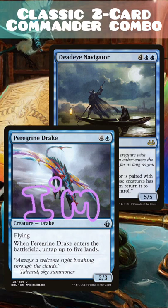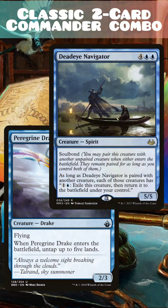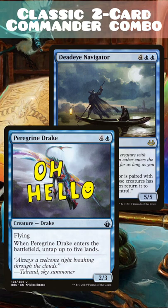When Peregrine Drake re-enters the battlefield, you untap up to five lands and it soul bonds with Deadeye Navigator again. Tap all five lands, use at least one blue and one other mana to reactivate Peregrine Drake's soul bonded ability, and loop it for infinite mana.